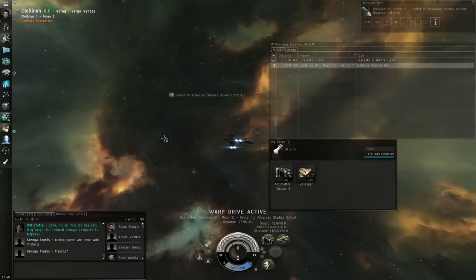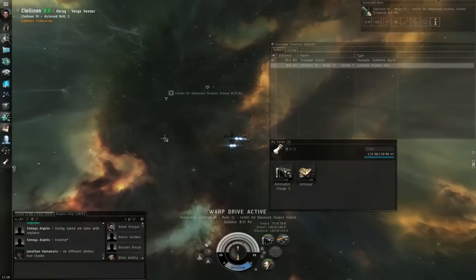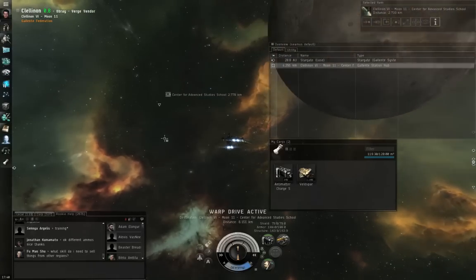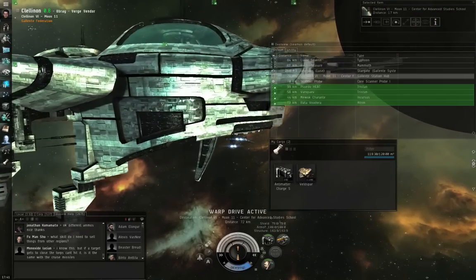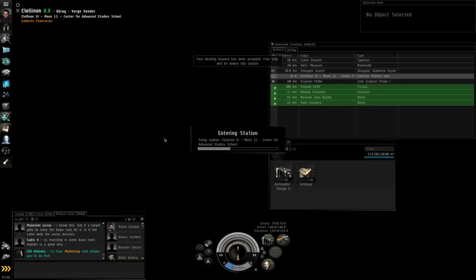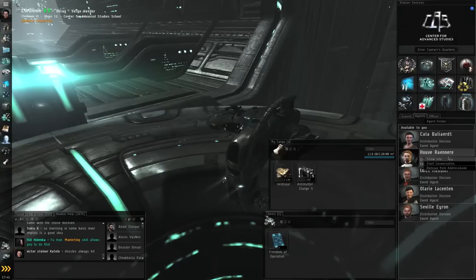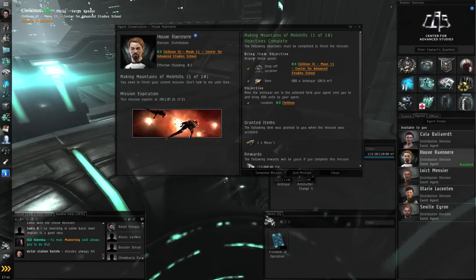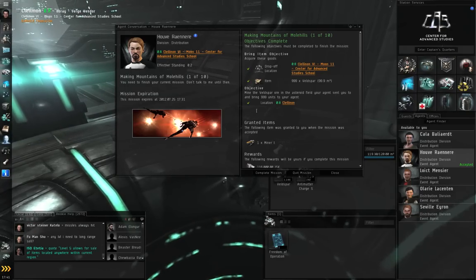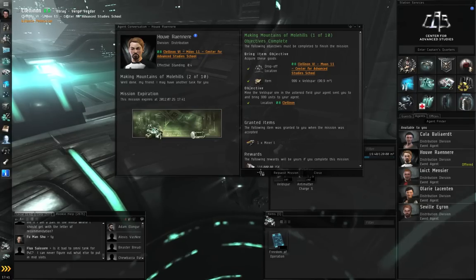We have a little more Veldspar than what we actually need — that's fine. The agent will only take the amount he requested: 999. Docking permission requested. Docking request accepted. You can see Houvrenair accepted on the right-hand side — right-click and start conversation. Everything here is green checkmarks. If you had tried to get your Veldspar from a celestial asteroid belt and never warped to the mission location, this would still appear as a yellow circle. Everything is green, so we can click Complete Mission and request the next mission.